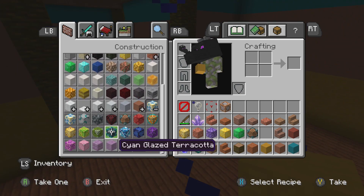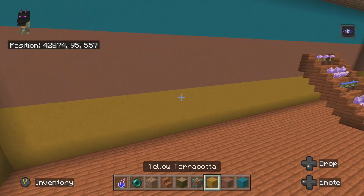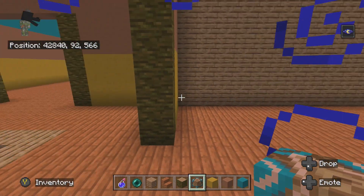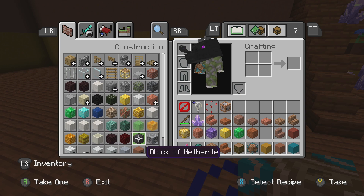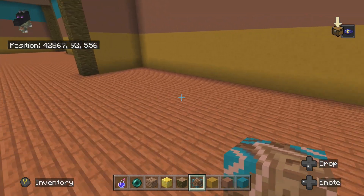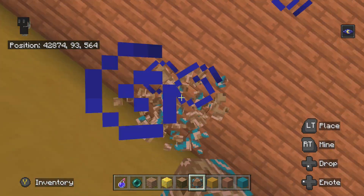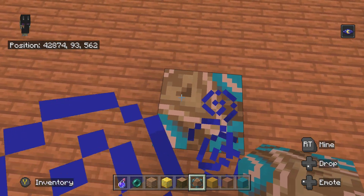Do any of the glazed terracottas look good? The brown one does look interesting — could fit the theme of this build. And actually this time I might use another inspiration off of the Hive map I'm always talking about.